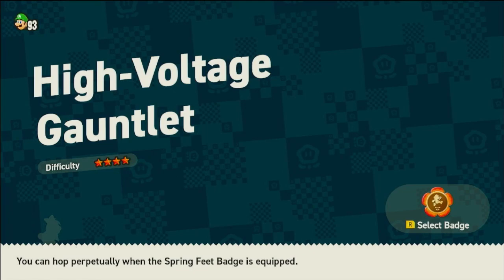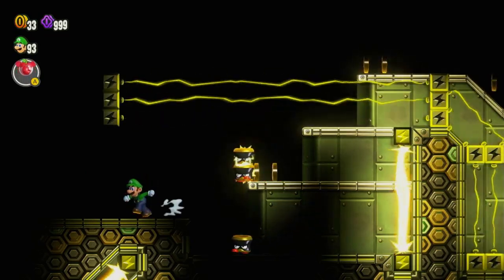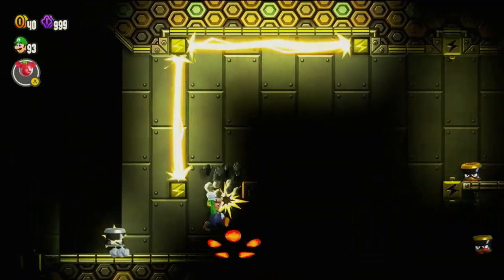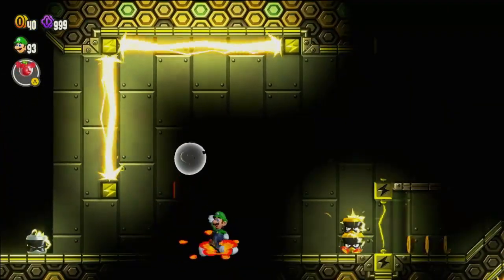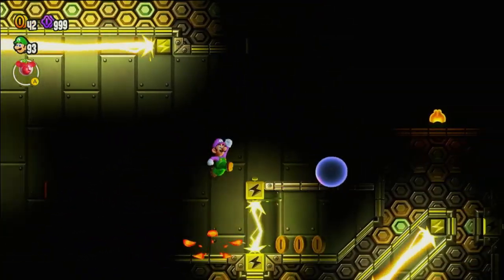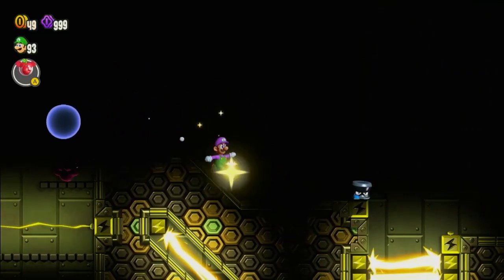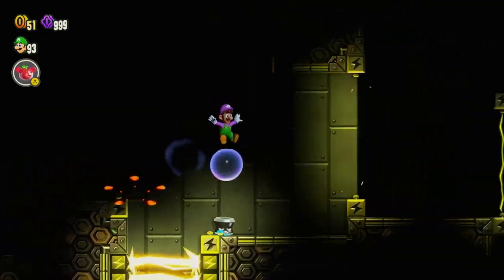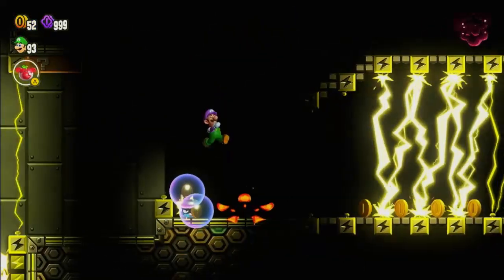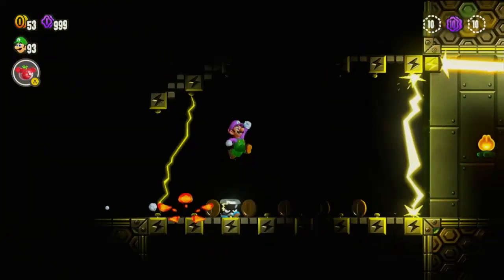Why is it telling me to use a spring feet badge? This is cool — shocking! Zap! This looks so cool — look at these hexagons and the electricity, this is an amazing level aesthetic. This is awesome. It's wonderful — it's like dark but not a silhouette level. It's like the Mario Maker 1 ghost house feel, but in its own unique way.